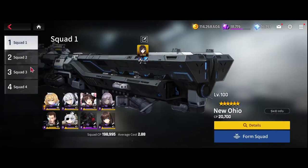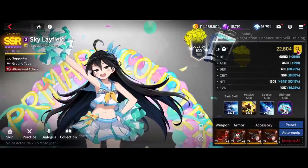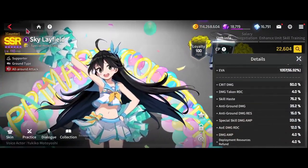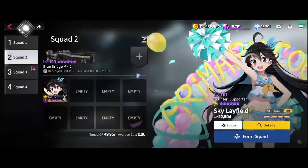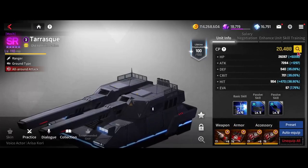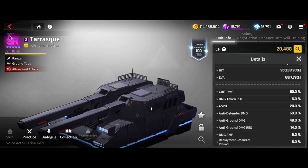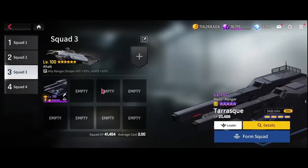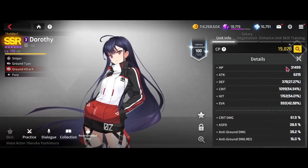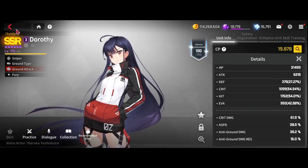New Ohio is just a regular New Ohio — no rearms, though the rearm latents are always nice. Sky is our first support on full CDR 72 so she can ult in time. Our second support is Tarask, which is on attack speed anti-defender — blaze anti-defender works just as well. He'll drop around 219 right before the burst phase. Dorothy is here on some attack speed so she can proc her passive more often, but she's really only here for insurance purposes just in case something goes wrong.